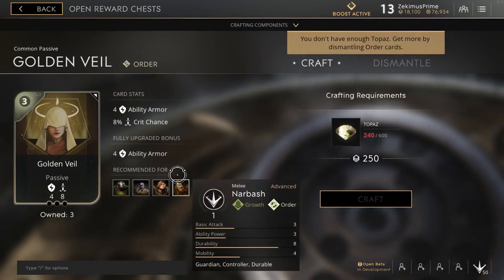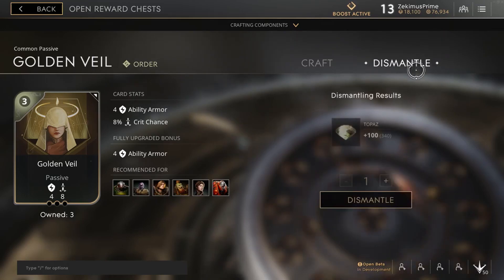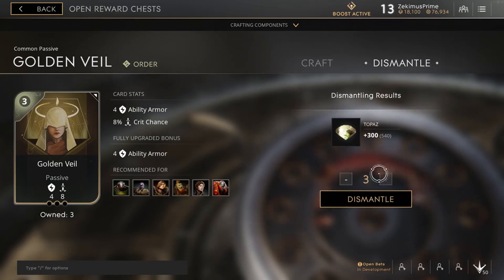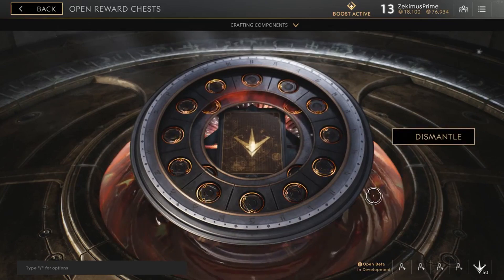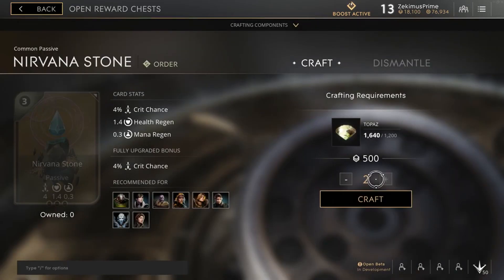In this video, we see Golden Veil, a common order card costing 600 topazes. If however we want to dismantle a Golden Veil, that would only result in 100 topaz, meaning we would need to discard 6 of these cards to craft something of the same rarity.